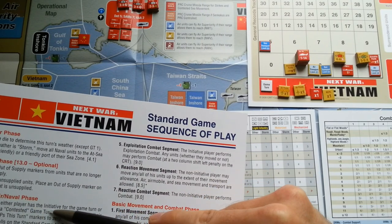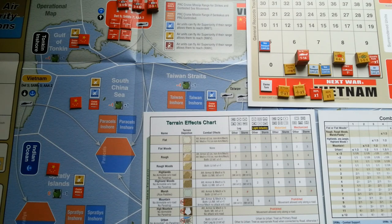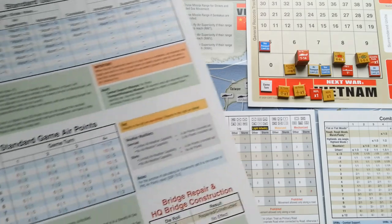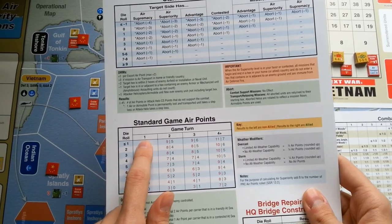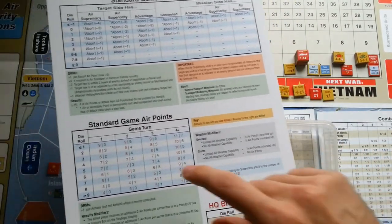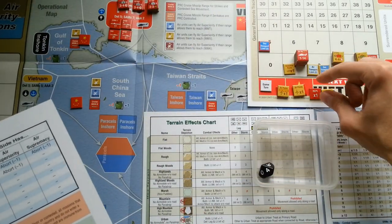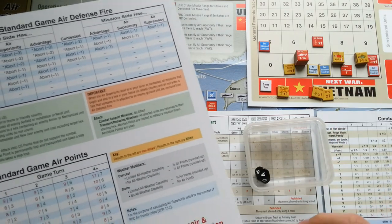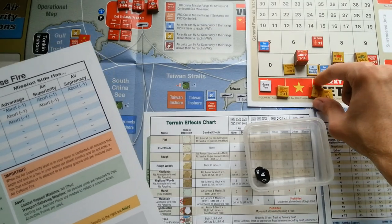The first step is to determine if either player has initiative for the game turn. According to the scenario's special rules, the Chinese player has initiative in turns one, two, and three — so there is initiative for the Chinese player without any additional counting. Next, each player rolls for standard game air points. We are in turn one and we roll first for China. China uses the red numbers — it is four, so China has seven air points. Let's go to the matrix table and place the air points counter on seven.